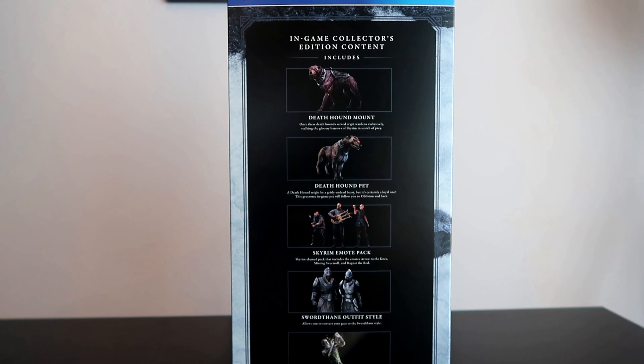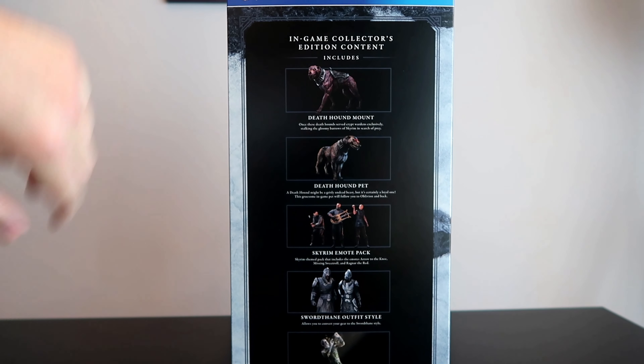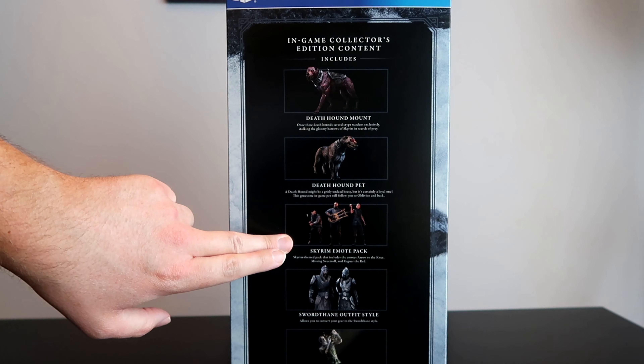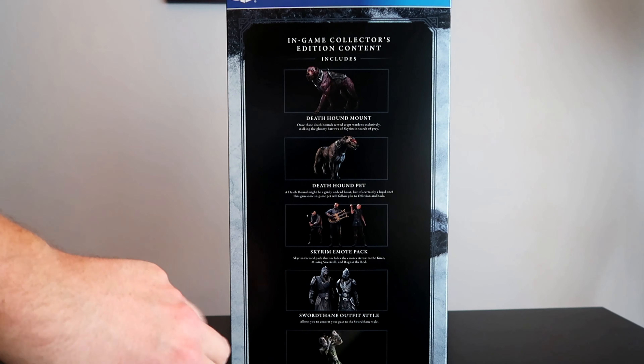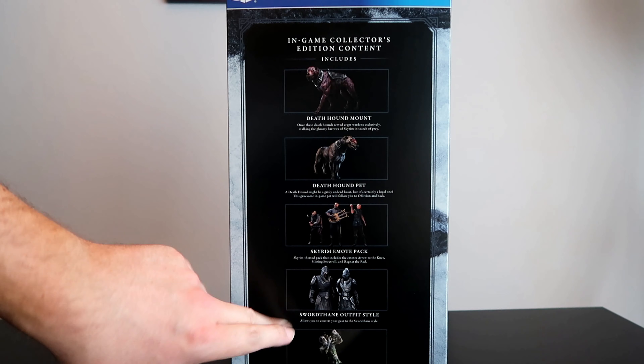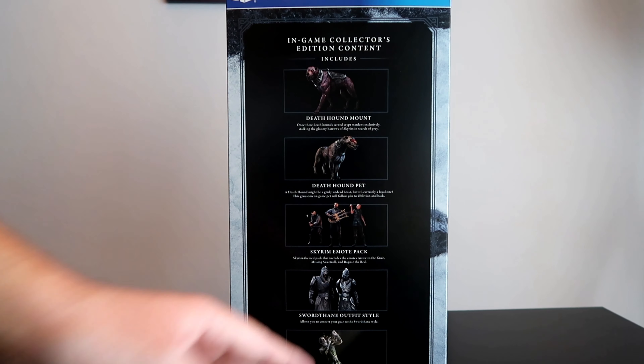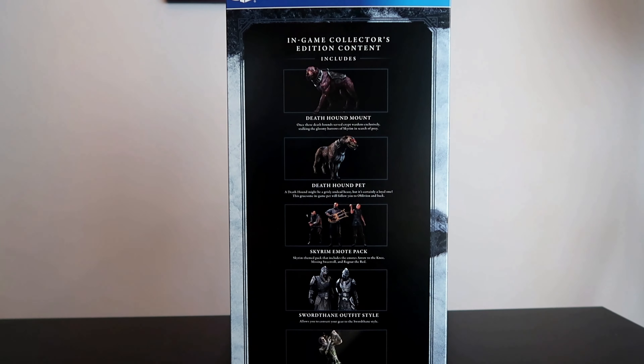On the other side you have the in-game collector's edition content — the digital stuff you get in-game: Deadhound mount, Deadhound pet, Skyrim emote pack with different emotes, Sword Dane outfit style which is a new armor style, and the Orb of Magnus Memento. Pretty nice stuff.